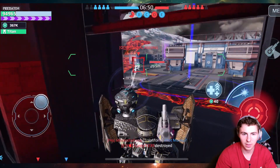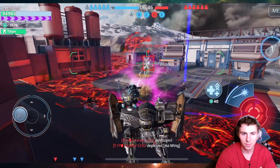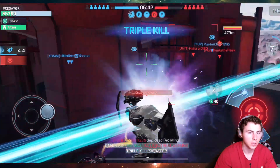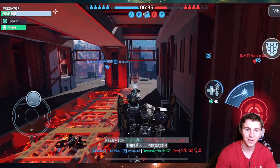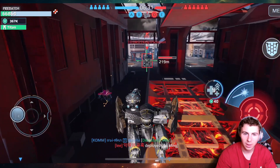Let's see if we can take out this Blitz — if he has his ability it might be a little more difficult. Locked him down. Come on — cooked him! The ECU shield probably can't take much more damage but man, we have six kills with this one weird thing.